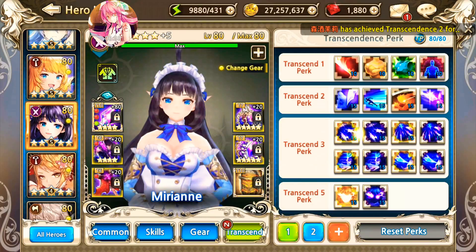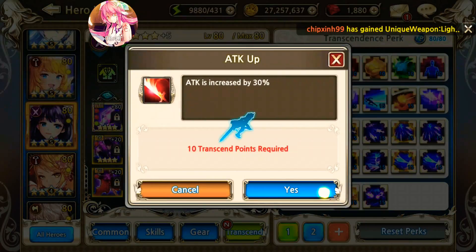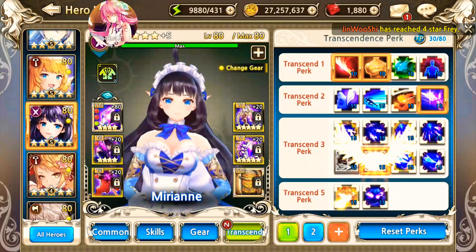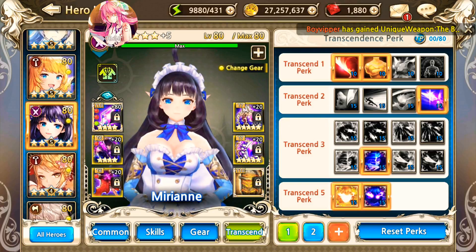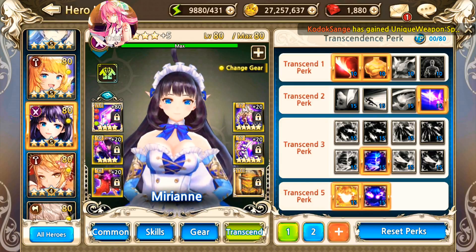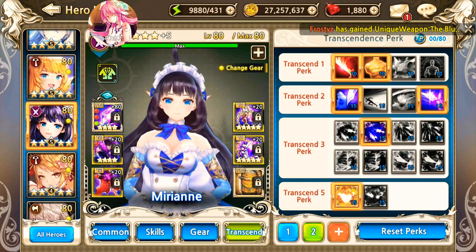So this goes without saying that for PvE purposes, taking into account only her main damaging skill which is S3, these are her best perks. The training dummy does have ignore defense factored in, and the dummy is not a hero — so the additional damage applies. Now, what about the second page of perks for the world boss?